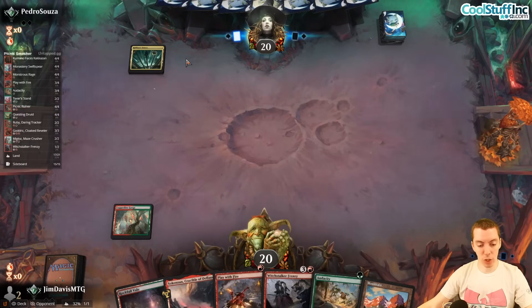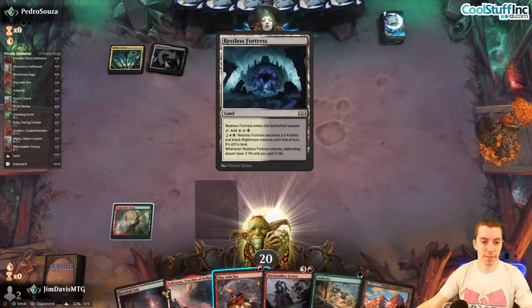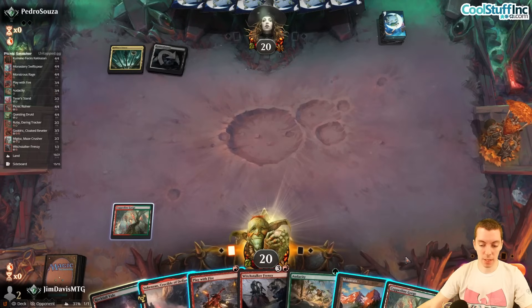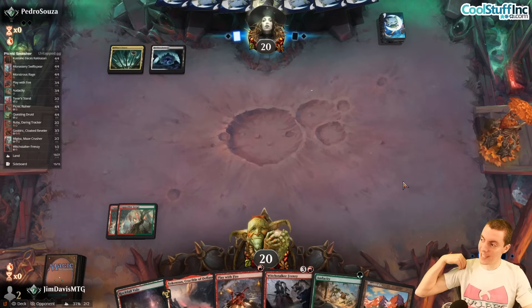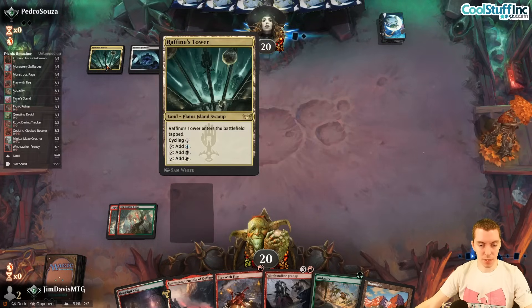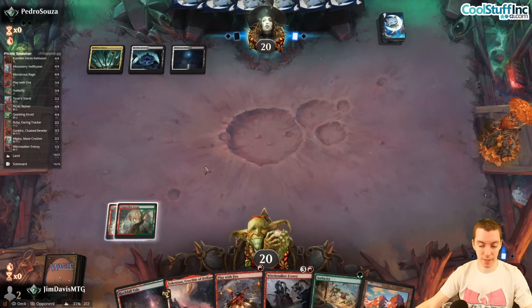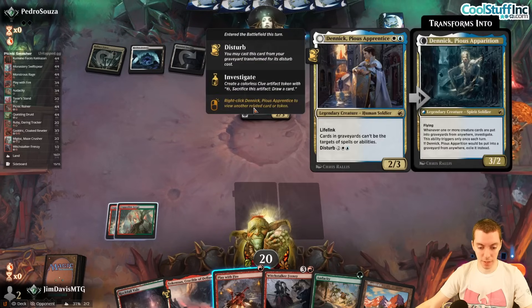If they play another dual land and they're playing Domain I can just Play With Fire them — Scry. Doesn't feel great but need to find threats. Looks like some sort of Esper deck. Just going to draw — oh my God, drawing two more lands was definitely not in the equation. Not putting together a good game here. Denik — that's good against us.